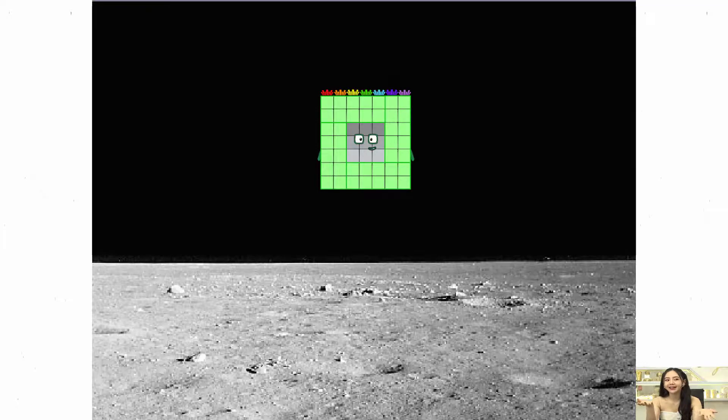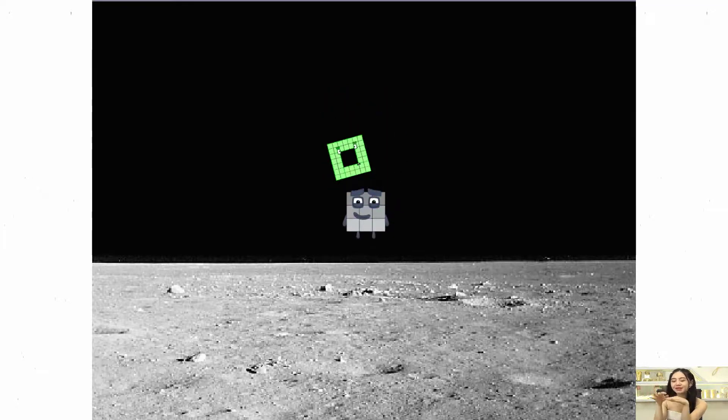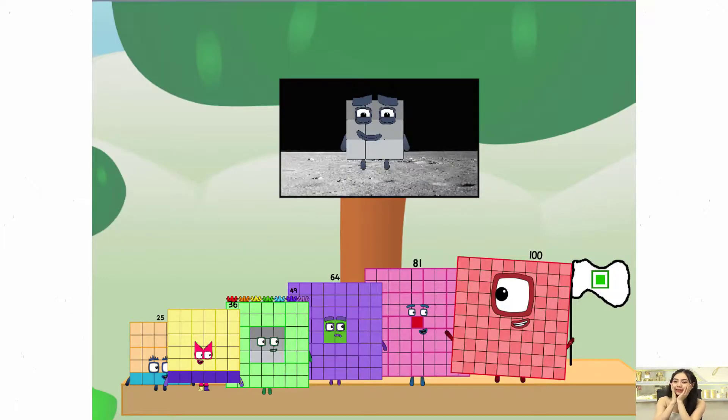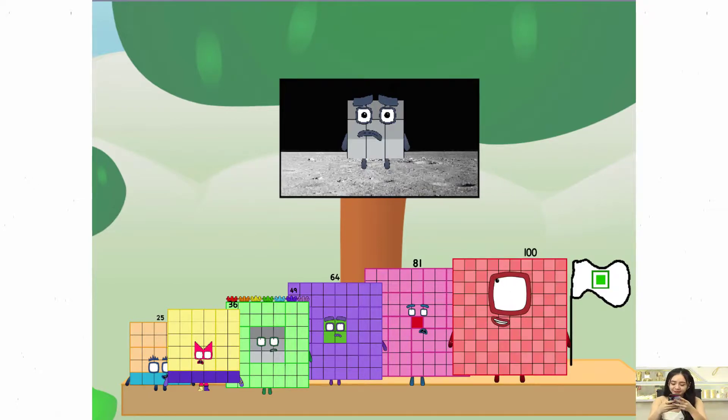Entering lunar orbit. Launching lunar lander. The square has landed! We did it! The only thing left now is to plant the square flag on the moon. We have a problem — I forgot the flag.